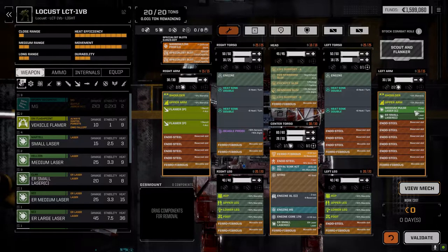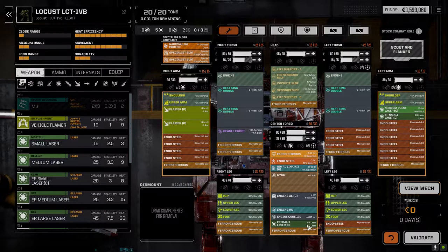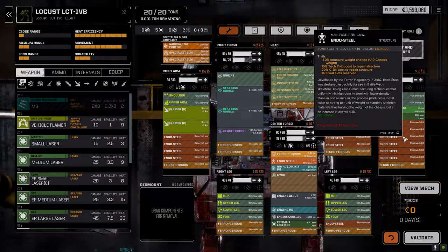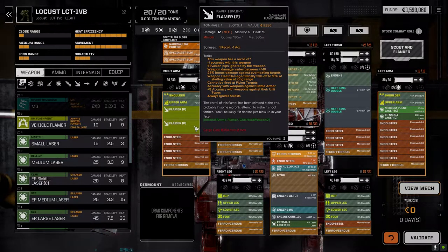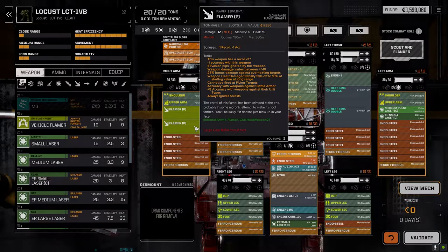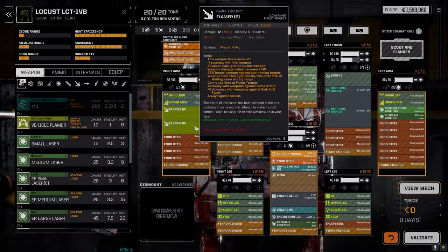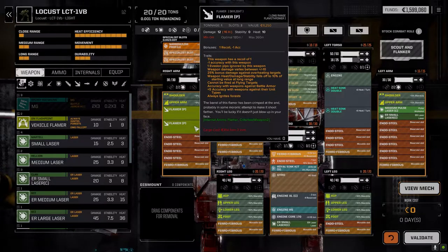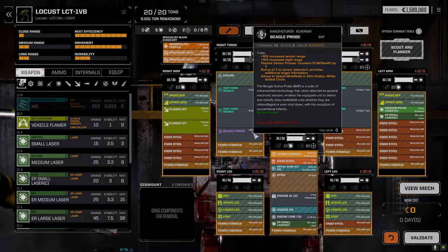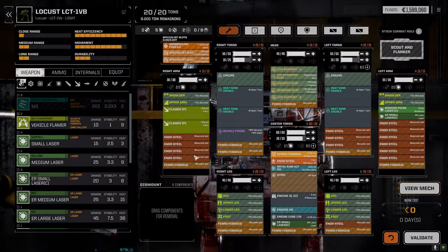If you haven't seen the Duelist mission, go check that out - that's where the flamers came from. We have a medium pulse laser still in the arm, but upgraded to the clan medium pulse we just bought in the store. ER small laser there and ER small laser in the center torso. Overall firepower has probably gone up, but accuracy has gone down slightly because these flamers are minus one accuracy. I'm hoping the flamers hit semi-regularly to get that extra 36 heat onto somebody.